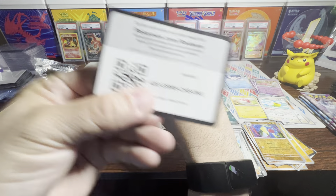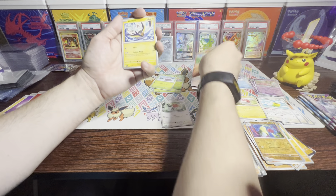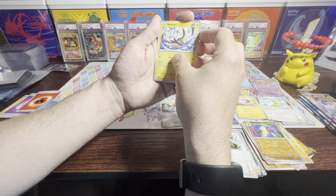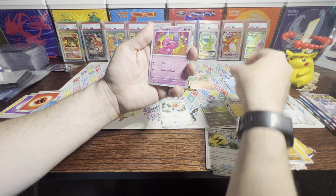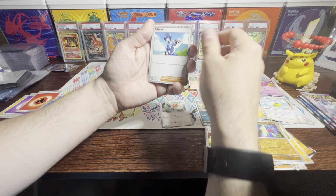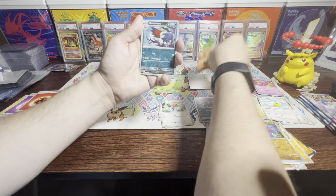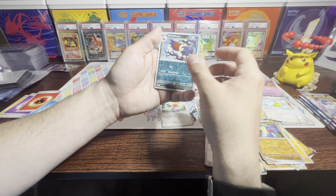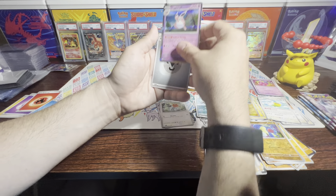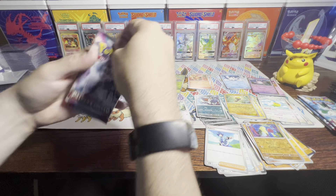We've got a few Fuecoco, Watcherill — the Storm Petrel Pokemon — Tinkatink, Shroodle, Falkner as our trainer, Seviper, Pyroar — we've gotten a lot of Pyroars — Honchkrow, Tadbulb, and a Wigglytuff. That's really nice. I like Wigglytuff. Four more packs remaining.